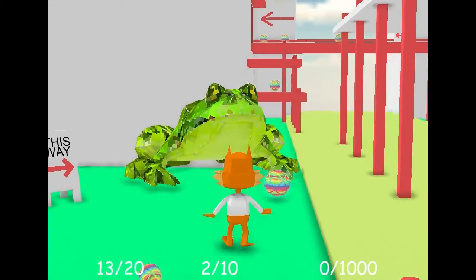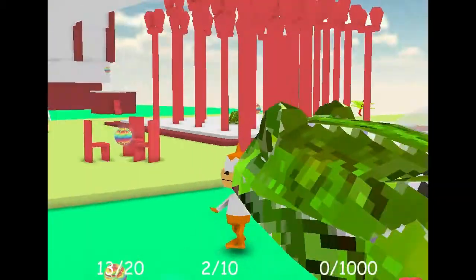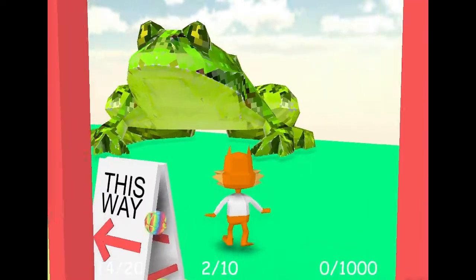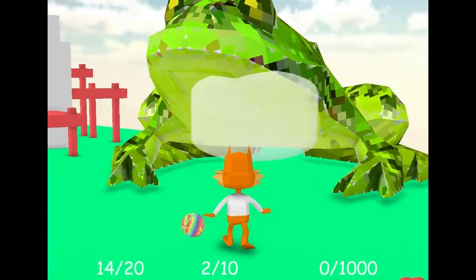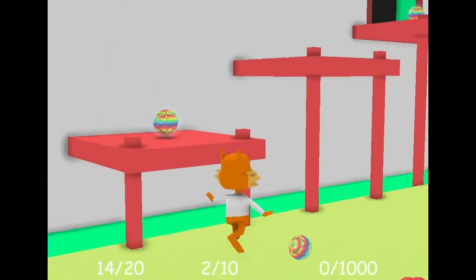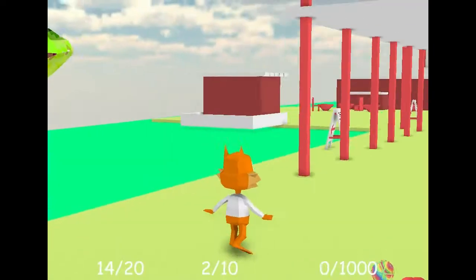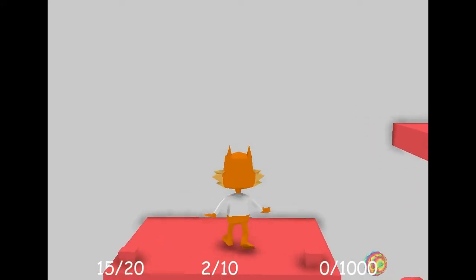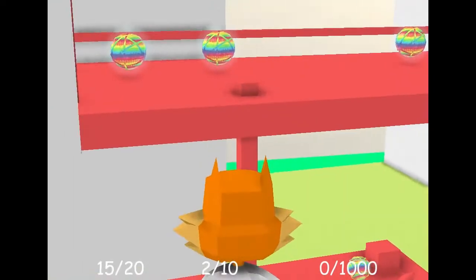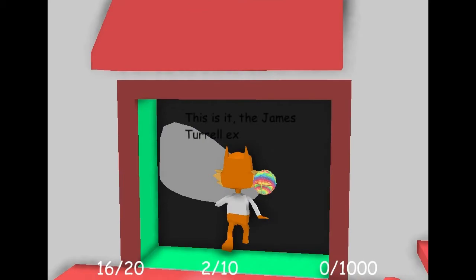What does Mr. Giant Frog have to say? Hello, this way to the exhibit! Thank you for all your help. Crazy things are happening. Not really sure what's going on. Can't see anything - tripping. Not the easiest controls. Let's go inside the museum. This is it, the James Turrell night at the museum.